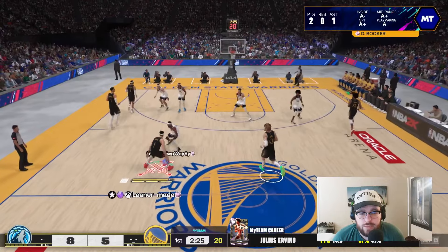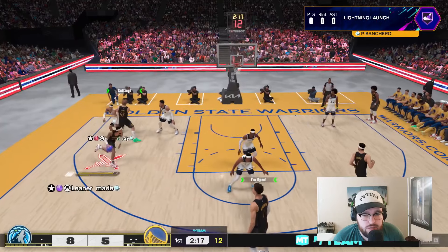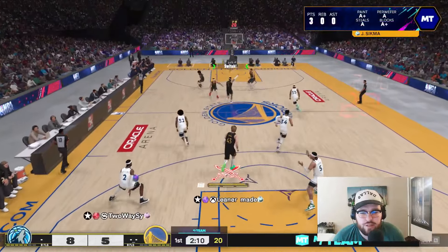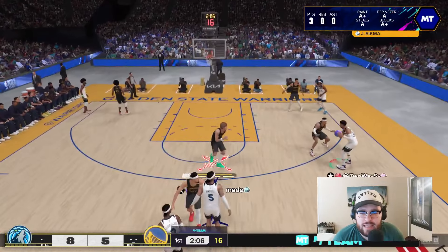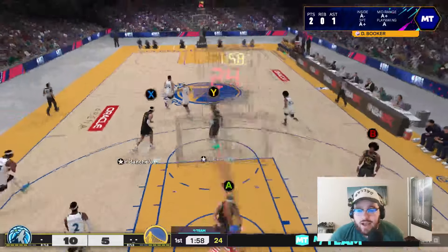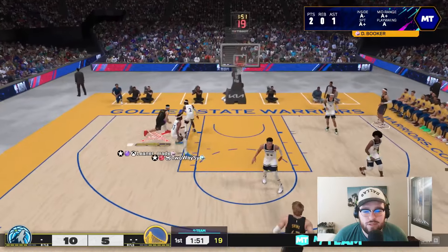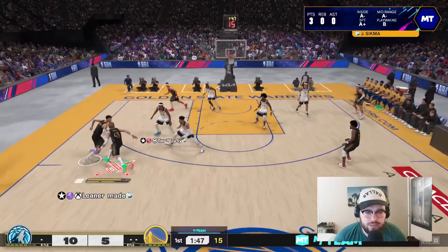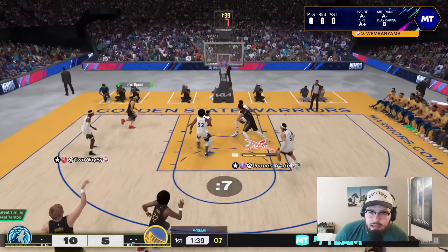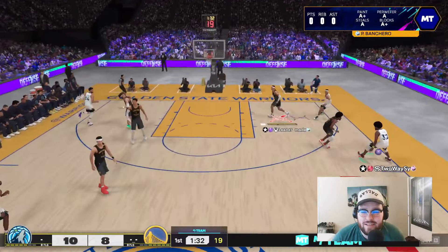Clearly we are getting sweated in this one. This dude is your typical unlimited sweat — X-switching everything, face-guarding in the screen, trying his butt off. Back up top, Sigma come off of this — see if we can get a little bit of space. Good pass, good shot. There we go, Sigma! Nice shot by Sigma again — showing off that elite level release to start the game. The playmaking is going to limit his scoring a little bit, but he is playing really solid so far.